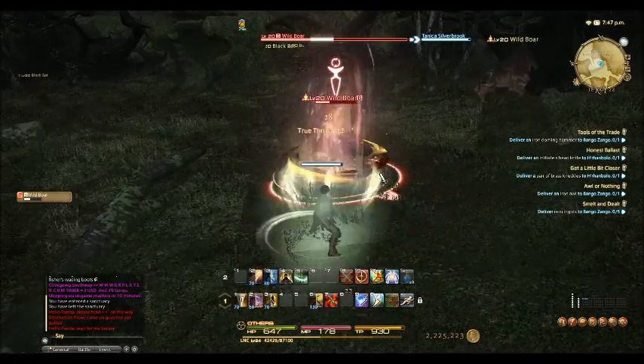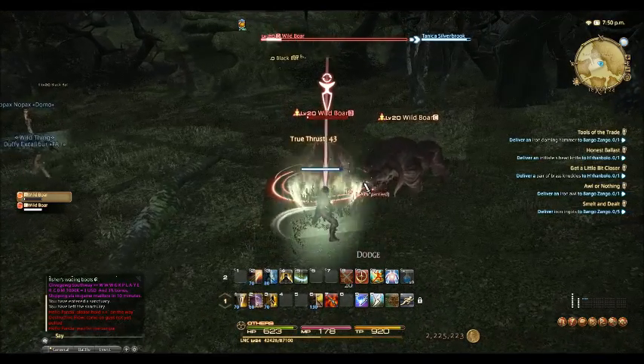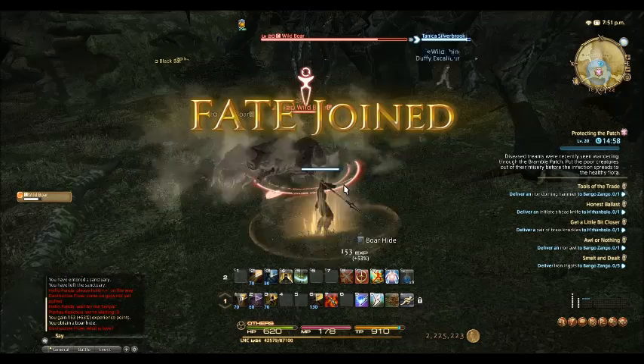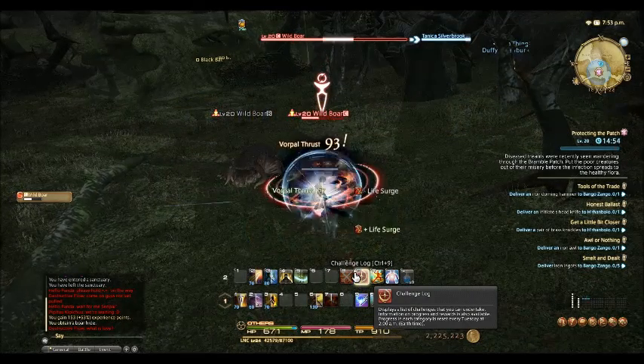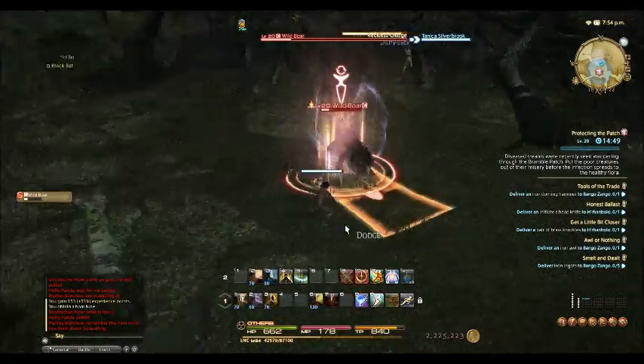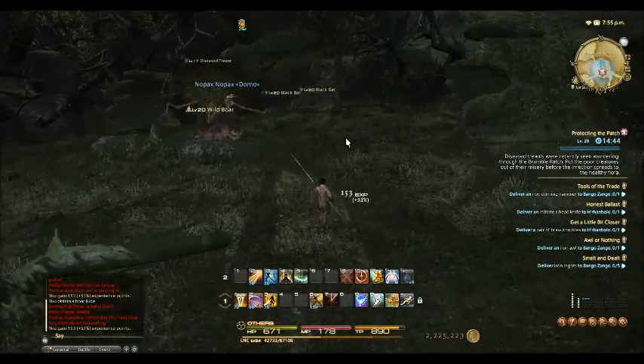The first thing I tackled was boar hide. I farmed the wild boars out in the East Shroud. They make a triangle from positions 18/25 to 14/22 to 17/21. Combined with a lunum, this makes boar leather, and I consider it a staple item. I really suspect prices will increase when new classes are introduced.